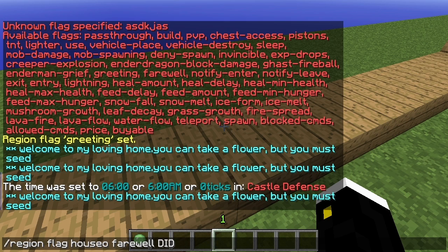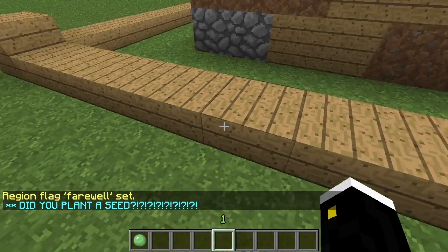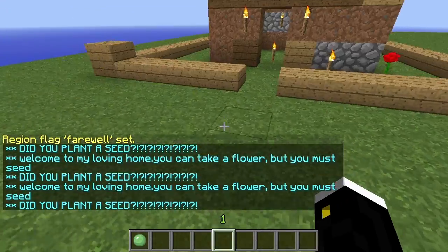We also do slash region flag house O farewell, and put the message: Did you plant a seed? As soon as someone leaves the region, it's going to say that. And it'll spam your chat if you go in and out repeatedly.